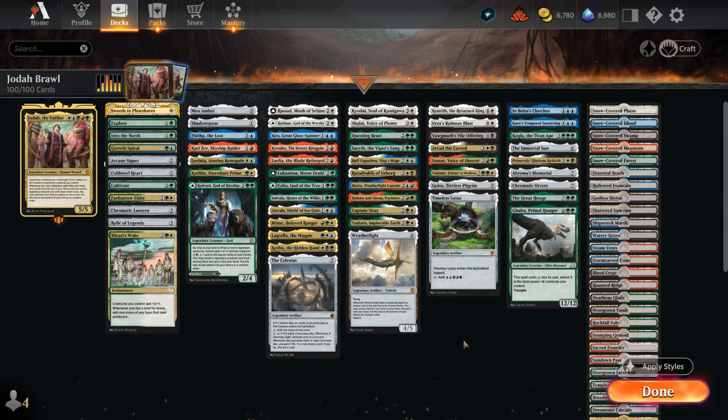So yeah, this deck is incredibly powerful if you get to curve out with Jodah, but there's also a ton of ways to build it and it was a real struggle to get it down to 100 cards. I mostly tried to focus on ramp that's difficult for the opponent to interact with, so not relying on creatures for ramp, and I also tried to include as many ways as possible to protect Jodah once he's in play. Once we get to untap with Jodah, it's often game over after a turn or two. That's our primary game plan — but let's jump into some games and see how the deck does.